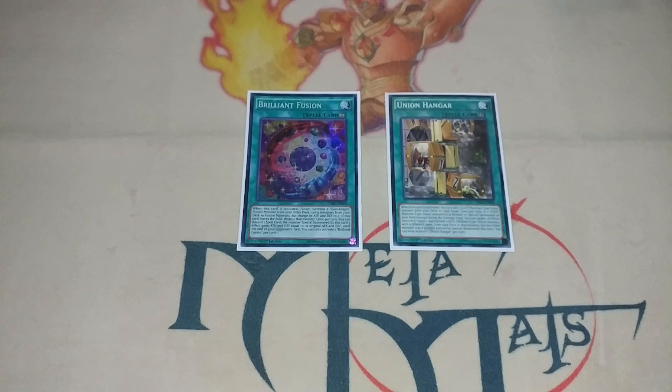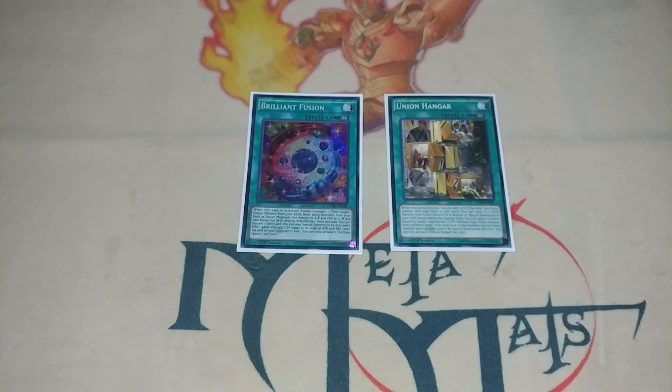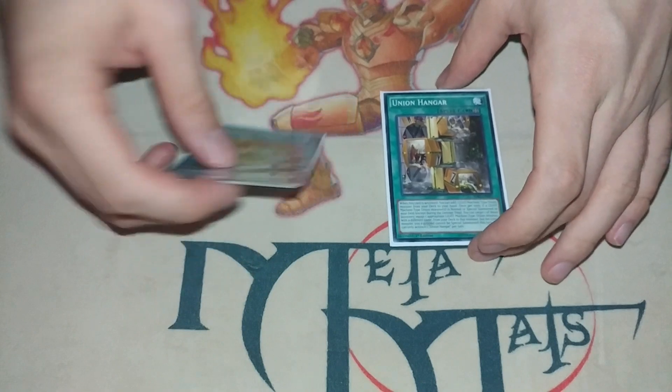I'm not a huge fan of Decode Talker because it gives your opponent a second extra deck spot, which is kind of frustrating, but right now it's like the best we have. I think ABC is a really good rogue pick, especially if Draco or Zoos get hit. But yeah, let's just get right into the combo.